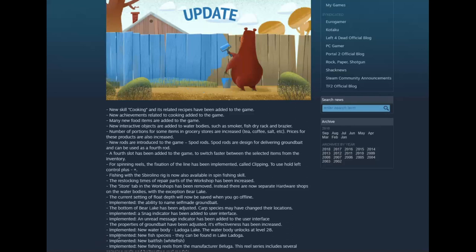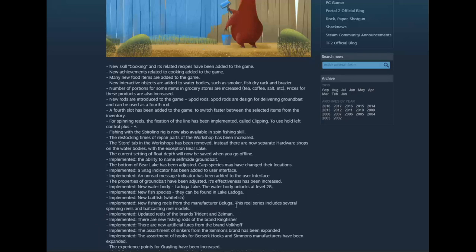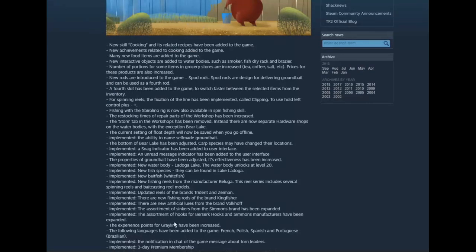New fish species implemented. New bait fish: Whitefish. New fishing reels from manufacturer Blueaga - this reel includes several spinning reels and bait casting reel models. Updated reels for the brands Triton and Zeman. New fishing rods for the brand Kingfisher. New artificial lures from the brand Volkov. Assortment of sinkers from the Simons brand has been expanded. Assortment of hooks for Berserk hooks and Simons manufacturers have been expanded. The experience points for Grayling have been increased - they were okay, but as hard as they are to get, you don't get a lot of them, so they should be a little higher.